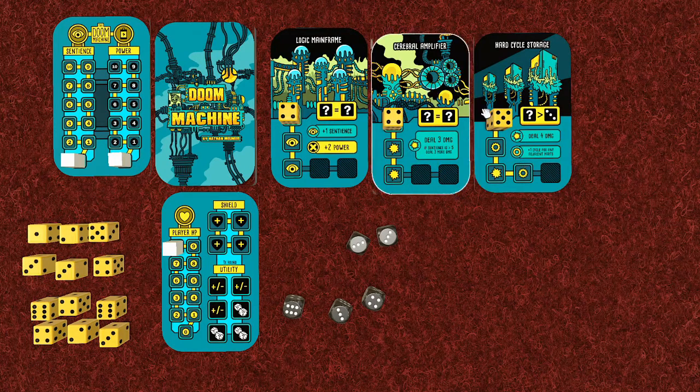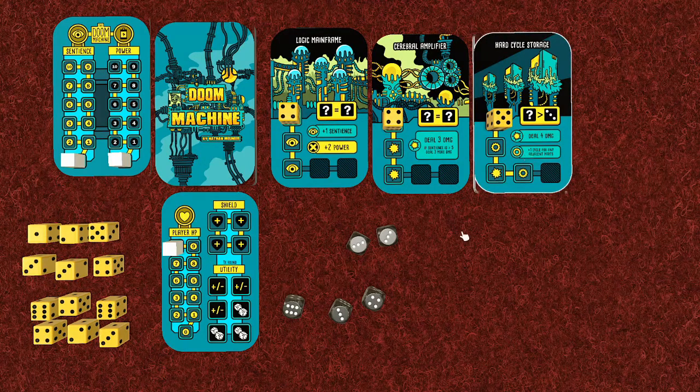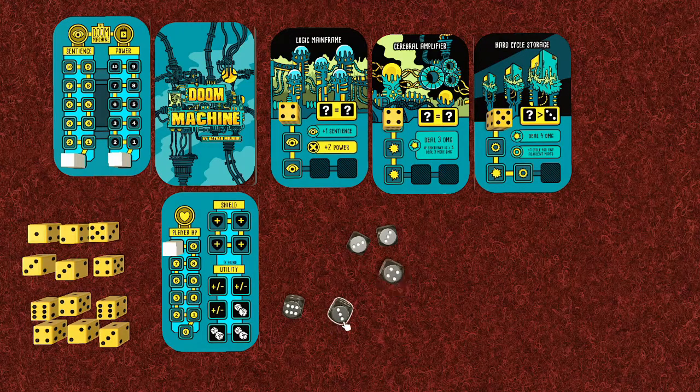The hard cycle storage cycles adjacent parts, making them move an extra step, which means the cerebral amplifier would fire a second time dealing additional damage - so that's worth attacking as well. We've got a lucky dice roll. The last die doesn't help with attacks, but we've got four shield slots up here, and placing a six there gives us a strong shield to absorb damage.